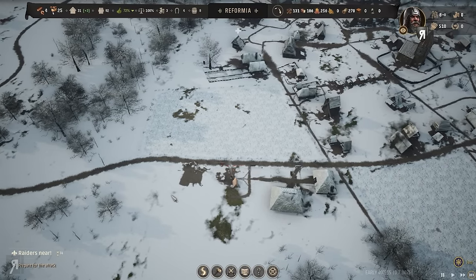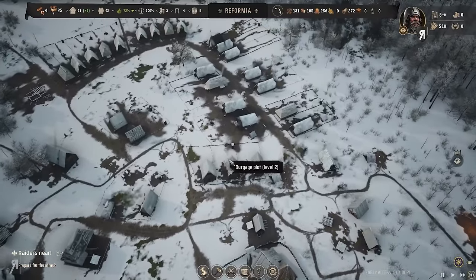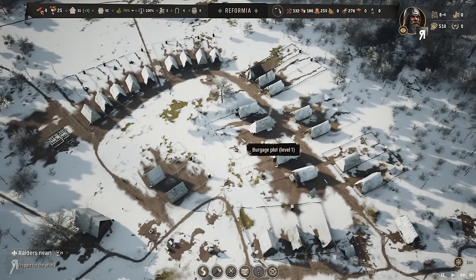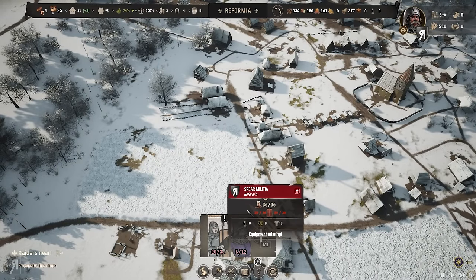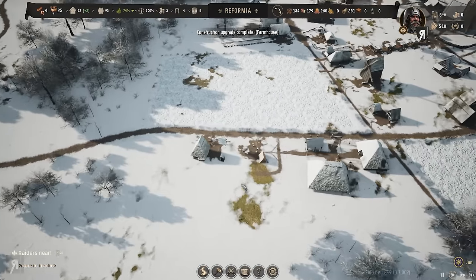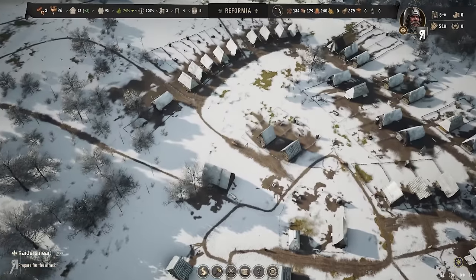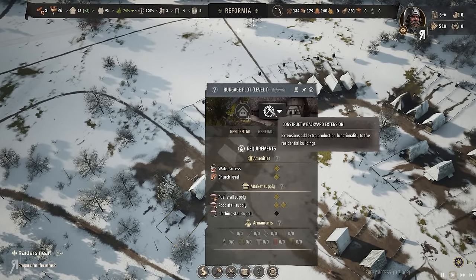One thing I need to be careful of right now is advancing our people. I'd like to get more burgage plots. Oh no, this is real bad. Construction is now finished — let me assign someone. I think I just don't have enough people; that might be the main problem here.